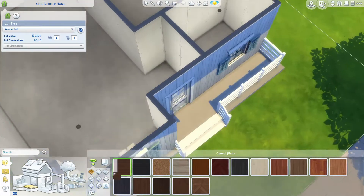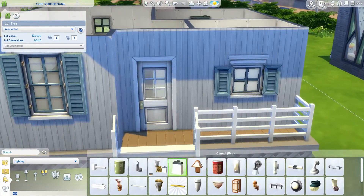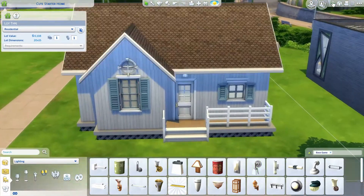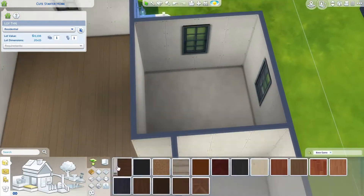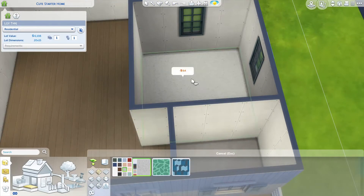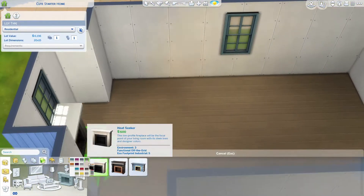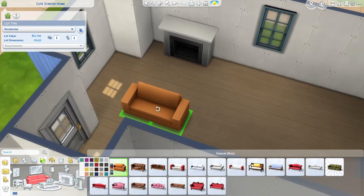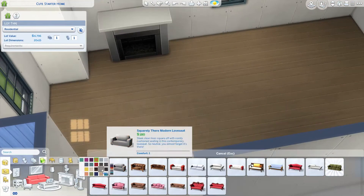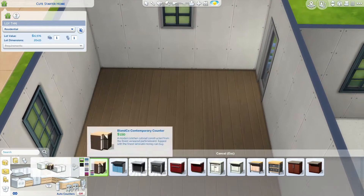I really wanted to make sure this house had a computer, because I feel like if there's any object that is essential to basically every sim, it's a PC — they almost need it for just about anything in the game. It's the cheapest PC, but it is a PC. I did end up using very cheap appliances, cheap counters, and pretty much all cheap furniture. But my thought is you can at least have a fridge and a stove, and later on, once you get more money, you could certainly upgrade the kitchen. Maybe if your sim is handy, you could do some upgrades on those cheap appliances.